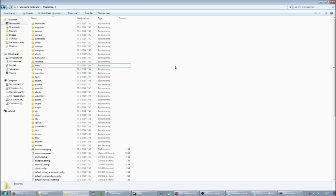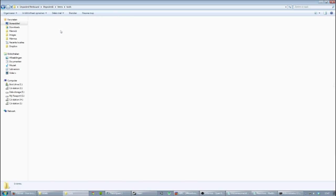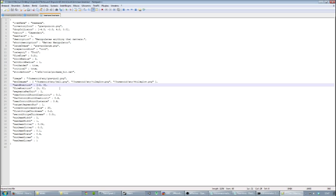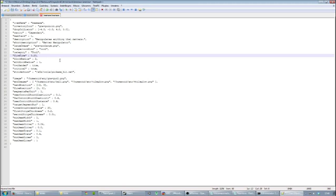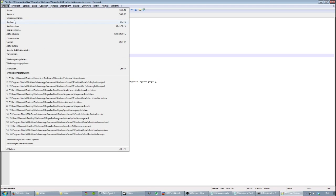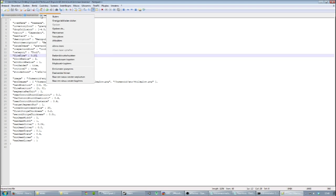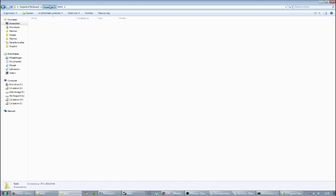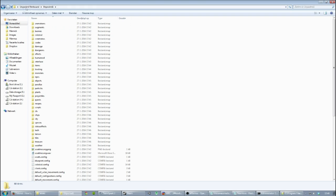Now if I wanted to repack this and use anything edited in the game assets — for example, I go to items, then tools, then BMAX, and I changed something like the fire time, making it 0.20, making it a little bit faster — and now I'd like this BMAX to be packed again so it can actually be used in my game. So this is the unpacked folder that we want to repack.